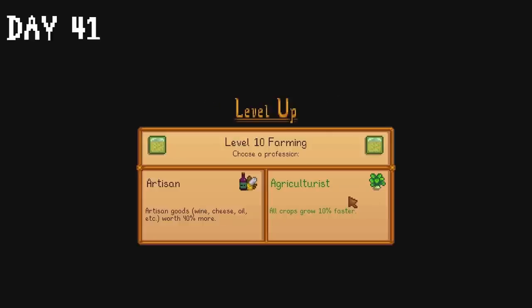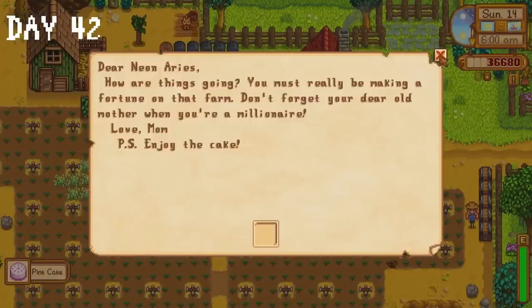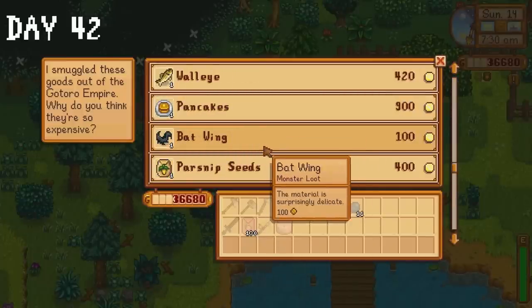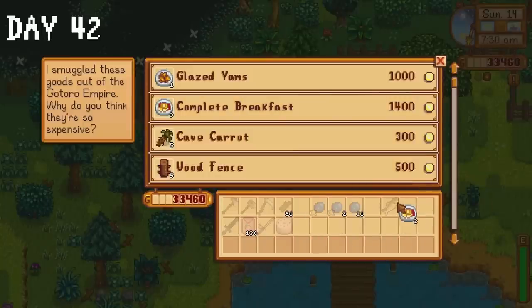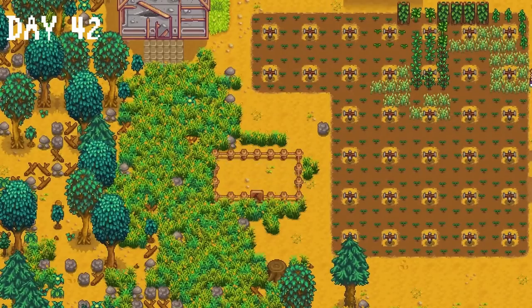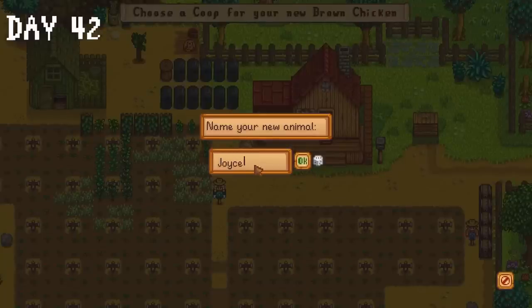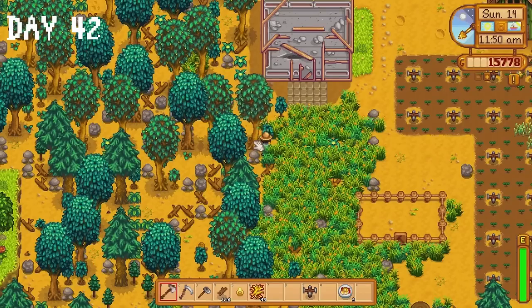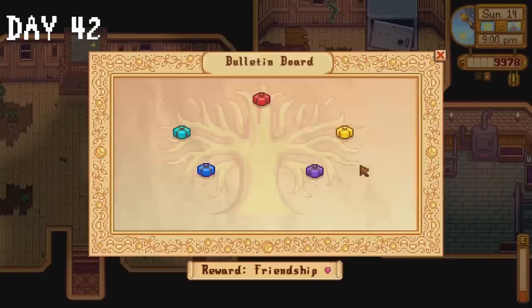We also reached level 10 in farming so I picked the perk that causes crops to grow 10% faster. Mother sends us a lovely pink cake on day 42. I harvest some blueberries and visit the traveling cart — unsurprisingly the one thing I need still isn't being sold. I did buy 2 complete breakfasts though, which give a plus 2 to farming. I also bought a walleye which I donate to the community centre along with a blueberry. I head to Robin's and buy some wood and stone and ask her to build a barn on our farm. At Marnie's I buy some hay and welcome 4 chickens: Joyce, Tayto, Boo and Sully.